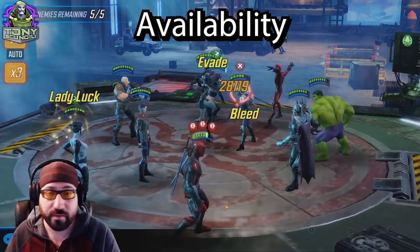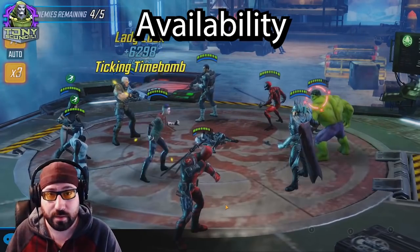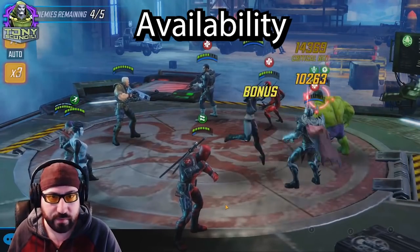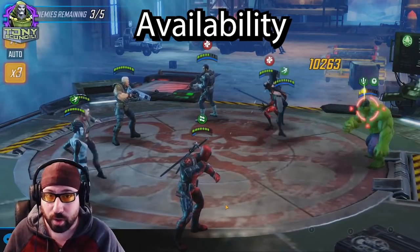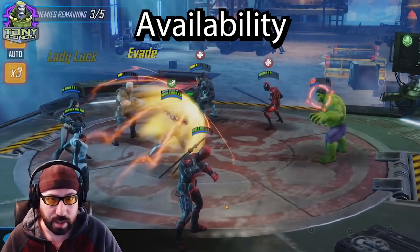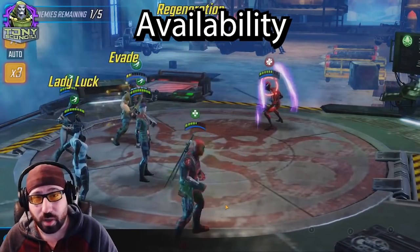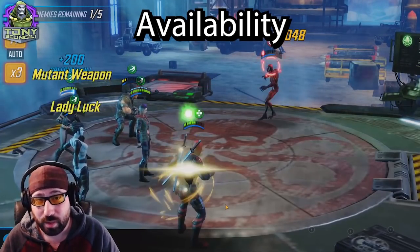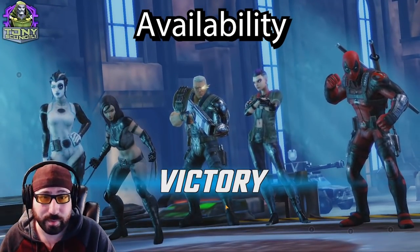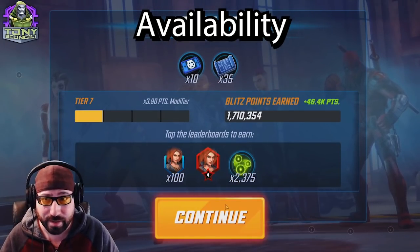So how do we get the X-Force? Deadpool is a relatively early farm in the arena store. Domino is a blitz orb exclusive character — those usually stay there for a couple months before being given either a node or a permanent place in the blitz store, as we've seen with Rescue and Ironheart. Cable is available on the node farm as well as the war store. X-23 is a war store exclusive, and Negasonic is a late farm out of the Doom campaign.